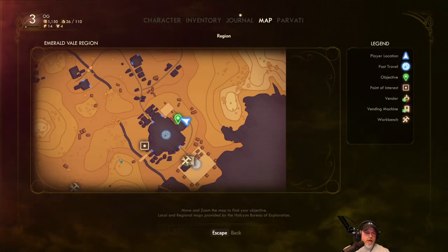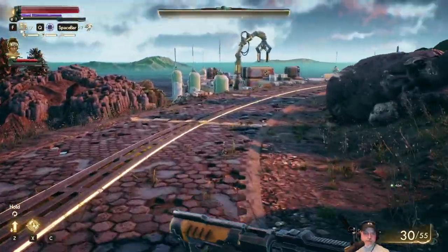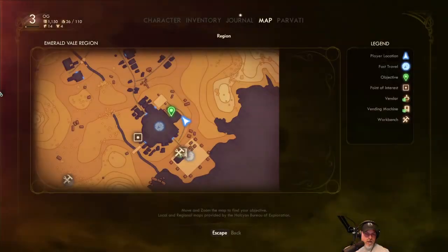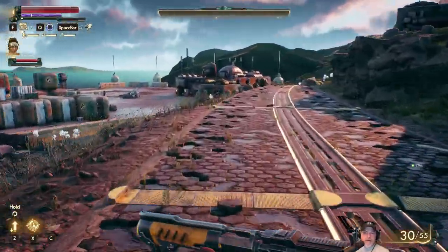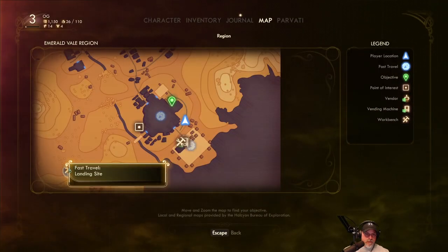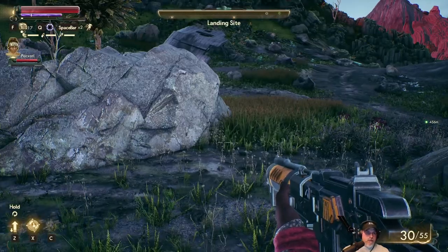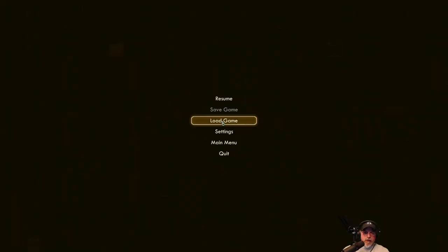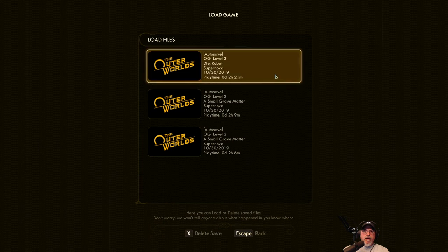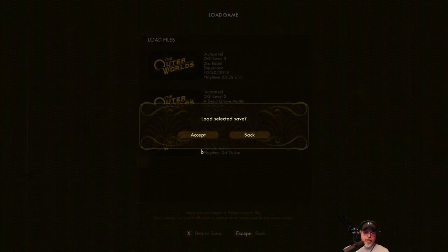So what we do is we go here and we fast travel. Oh, we're too close to hostiles. Let's get back over here. Let's see if this is far enough away. How far away do we have to be from these guys? Let's try here. There we go. So we'll fast travel here, and then what we'll do is we'll reload the game. I'm just trying to see if there's something on my screen indicating that it just saved. Let's go load game — Small Grave Mantle, Level 3 — this is the one here. Load, Select, and Save.